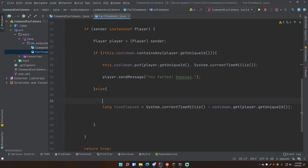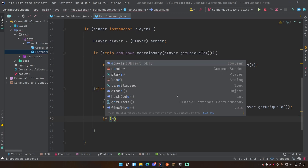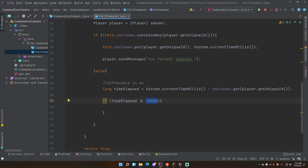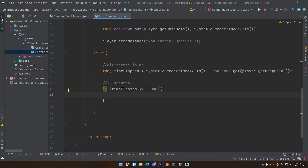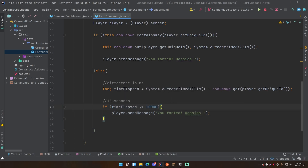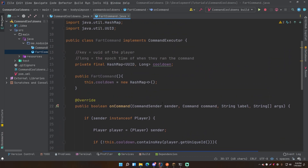The difference will be in milliseconds, and you can convert to seconds or whatever unit you want. We check if timeElapsed >= 10000, meaning at least 10 seconds have passed (10,000 milliseconds = 10 seconds). In a real plugin you might want to add this to config.yml so the plugin owner can configure the cooldown duration. If 10 seconds has elapsed, we allow them to run the command again - send 'you farted oopsies' - and then update the value in the HashMap.